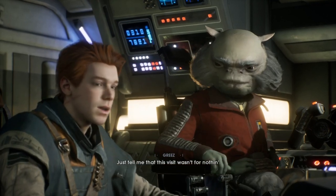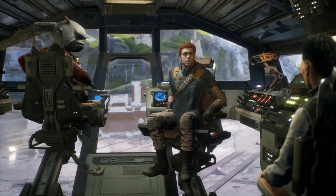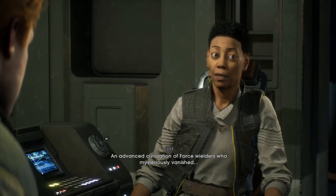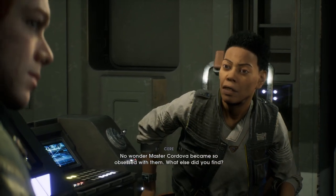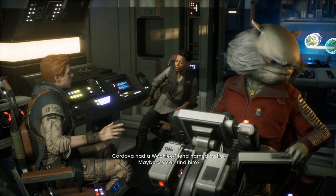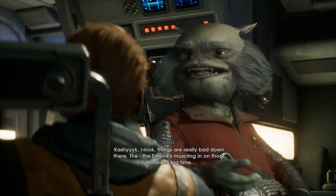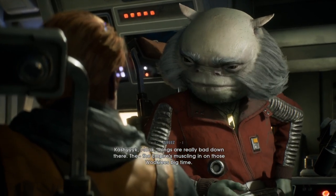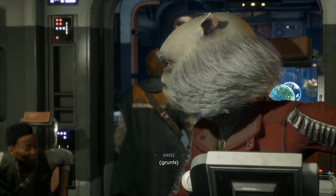Just tell me this visit wasn't for nothing. I found the tomb of a Zeffo sage — they definitely used the force. An advanced civilization of force wielders who mysteriously vanished — no wonder Master Cordova became so obsessed with them. Before they disappeared, the Zeffo journeyed to the planet Kashyyyk. Cordova had a Wookiee friend named Tarfal — maybe we can find him. Kashyyyk? Look, things are really bad down there — the Empire's muscling in on those Wookiees big time. You'd better get ready for a fight. Oh yeah — we're gonna go to Kashyyyk, we're gonna fight.